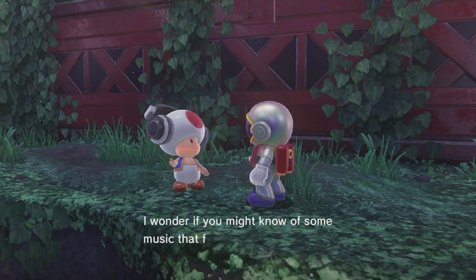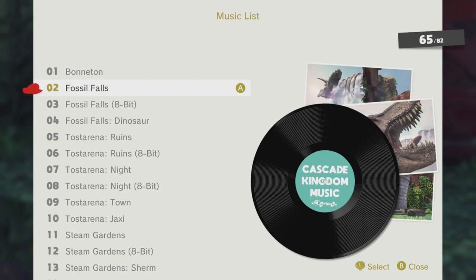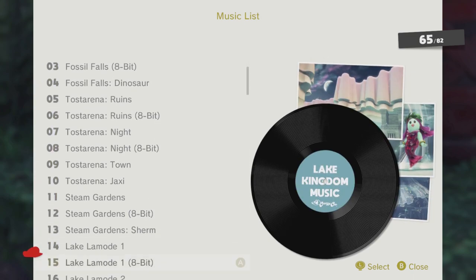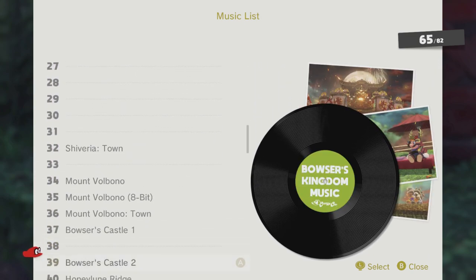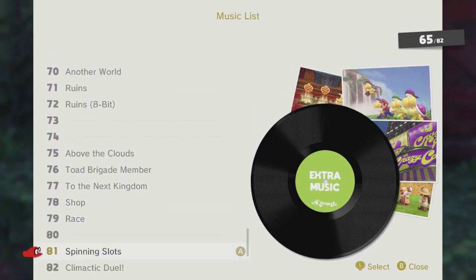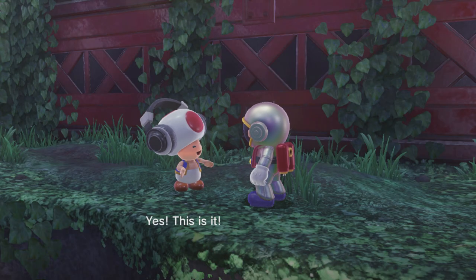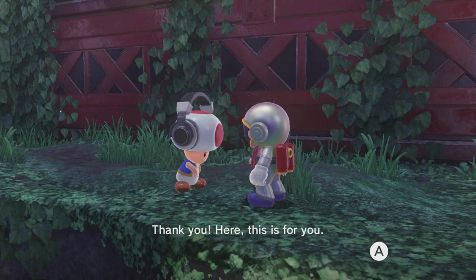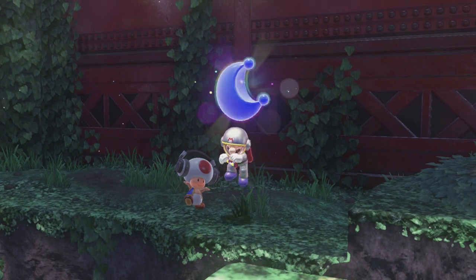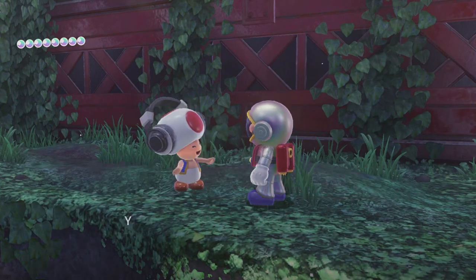We've seen a Jammin' Toad before — what you gotta do is pick the song that goes with the scene they suggest. For most of them there are multiple songs that will work so it's pretty easy. This one they probably want the athletic scene music — it's called 'Above the Clouds' in this game. Yeah, good for us!